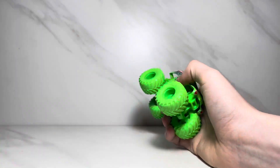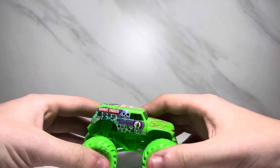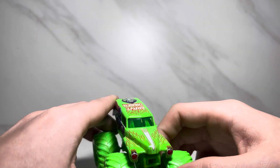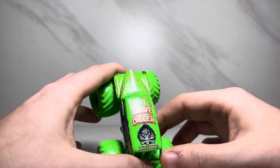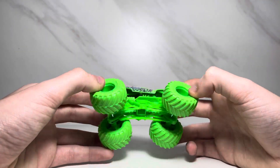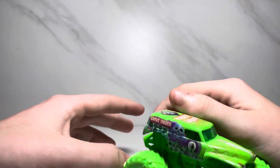This one also comes with a ramp. Now this one is a little different — kind of reminds me of the Nitro Neons we got in 2019. It says Grave Digger right there, it's got the flames on the front, the classic headlights, same thing on this side as the other side. It's got Grave Digger and Bad to the Bone up there. The whole truck is green, so that's pretty self-explanatory. Let's move on to the next truck, which will be Storm Damage.